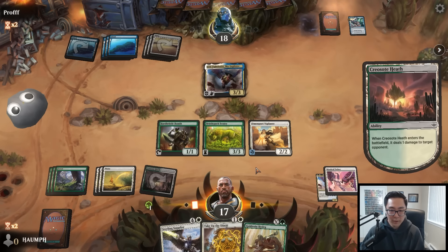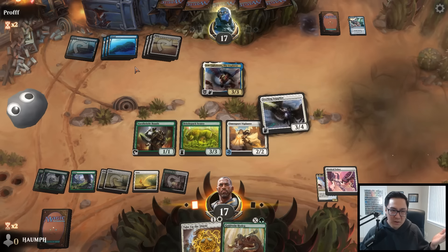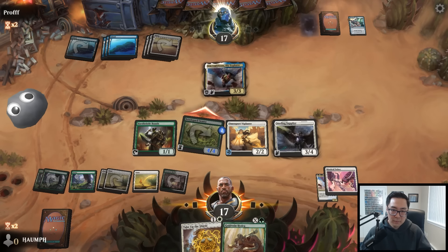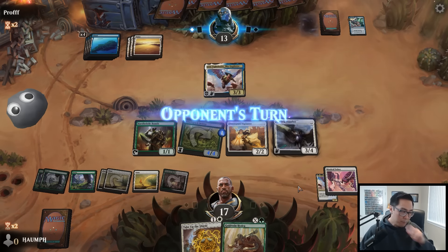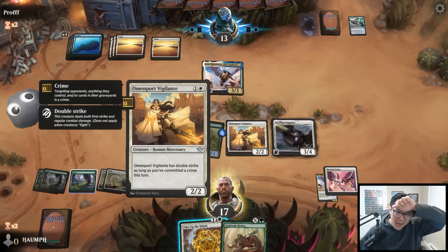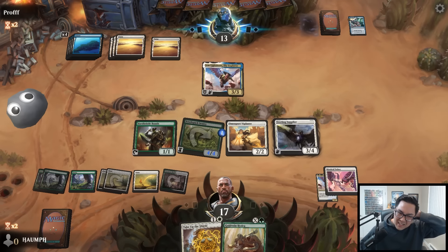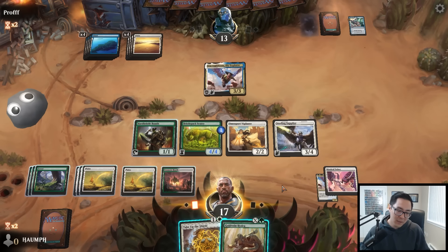I want to kick things off with the Sterling Supplier. They kept up triple blue - they could have Archmage's Charm or something like that. Oh no - I committed a crime and I'm so bad. I should have attacked with the Vigilante. That was such a mistake - I literally committed a crime and didn't attack. Oh, that was unbelievable. I don't know if I'm going to win this game - I think I'm a pretty big dog, especially if they have an answer to the Hydra.